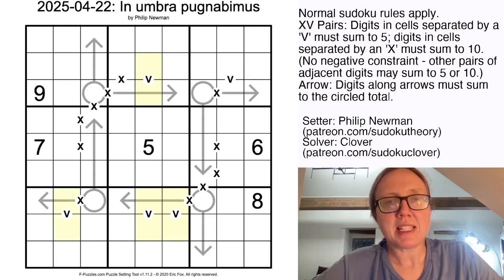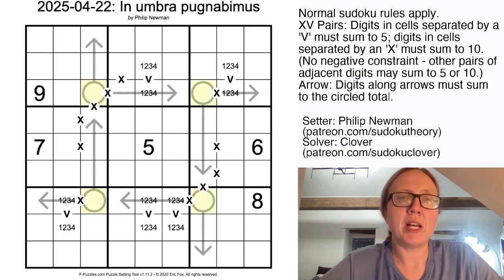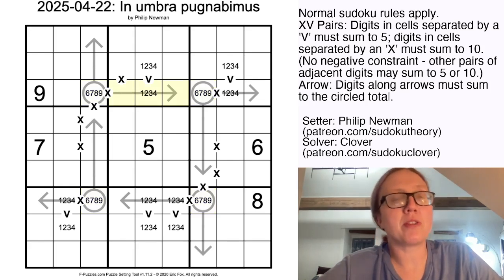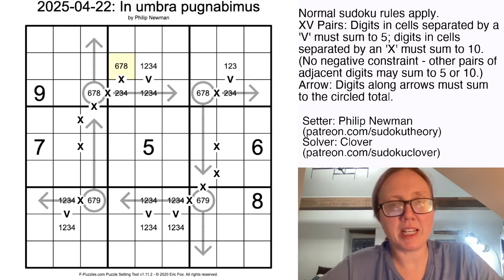I'm going to start by pencil marking my V's with 1, 2, 3, and 4, because those are the only digits that can possibly be part of a sum to 5. I'm also going to mark these cells — which are each the circle of a length-3 arrow — with 6, 7, 8, 9. The reason is that the minimum along any length-3 arrow where all cells see each other is 1 plus 2 plus 3, which totals 6. I'll eliminate 9 here and 8 here, which means I can eliminate 1 from here and 4 from there. This is also going to be 2, 3, or 4, and this is going to be 6, 7, or 8. I can eliminate a 2 here because I've eliminated an 8 there, and therefore a 3 from here. And I can eliminate a 2 and a 3 from these cells.